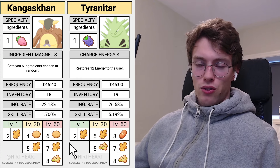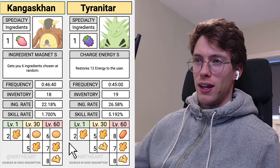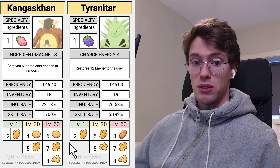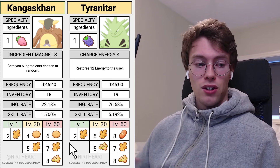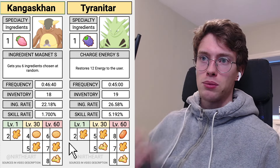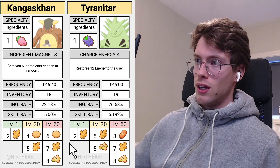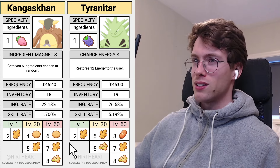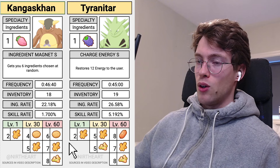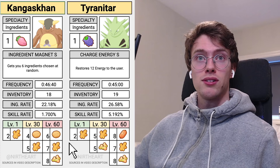We have a couple more ingredient specialists to cover, and then we can go in depth discussing multiple Pokemon as potential ginger sources, listing subskills and natures. Tyranitar is a good ingredient specialist, Kangaskhan not so much. And then we have one last ingredient specialist and one berry specialist, which is a surprise — Charizard and Marowak.